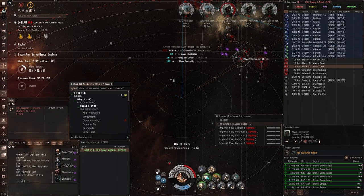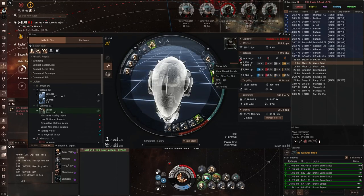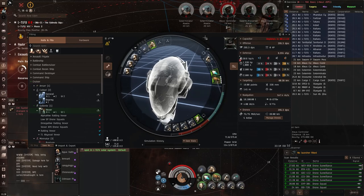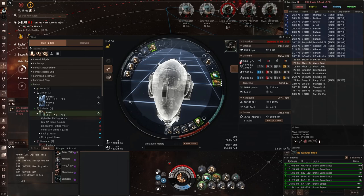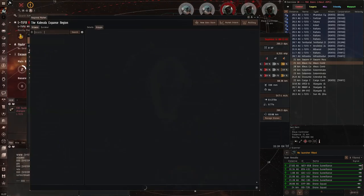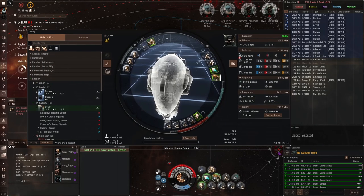One thing to note about this fit is that it's not cap stable as configured. In order to make it cap stable, all you have to do is unfit the drone navigation computer — that will lower your drone speed, but with a Vexor it's not really required unless you can manage your armor repair manually. Just replace that drone navigation computer with a cap recharger or two and it will be cap stable, letting you run all your modules and have them cycle indefinitely.